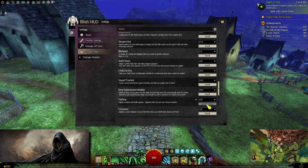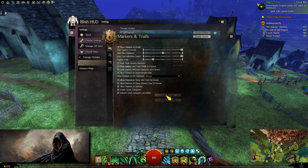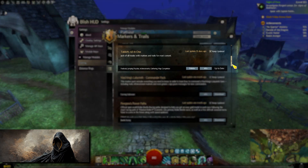The one I will be talking about is pathing. You can just click on install and head over to manage modules, then pathing, open settings, download marker packs and download the various marker packs available. I have downloaded TechEd's all-in-one marker pack for example.